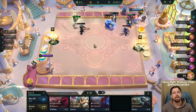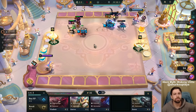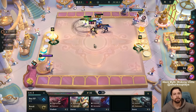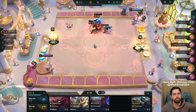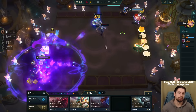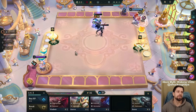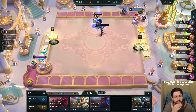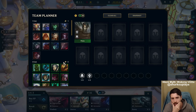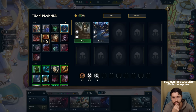They jump into the backline. This trait used to be in every single set, but they stopped making it because it's just annoying to play against - they just jump into your backline. Alright, Frigate. I think Hodge, Rabadon's - this will be good. Infinite Burst, lots of Lifesteal, doesn't die. Pyke. And then we can just try to 3-star the cheap Assassins as well, like Kha'Zix.